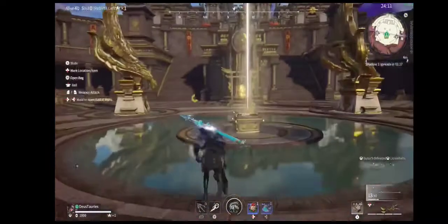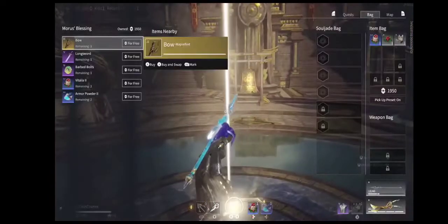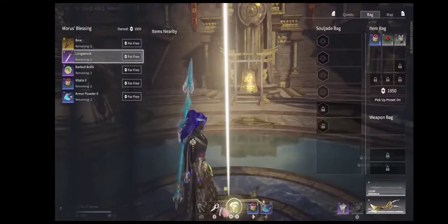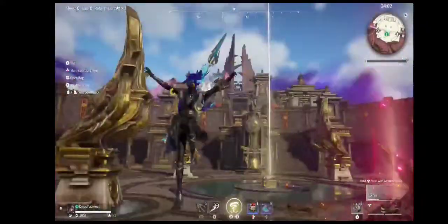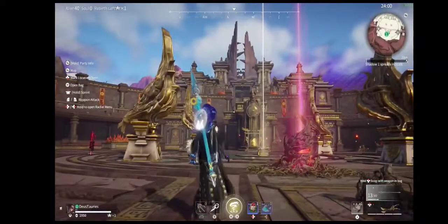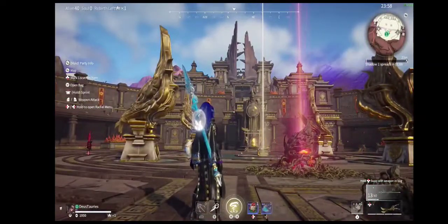And that's how you do the boomcastle puzzle. Anchor's away. And if you're lucky, you'll get the red shield here. That's how easy it actually is to do this puzzle. Hope you guys enjoy, thank you.